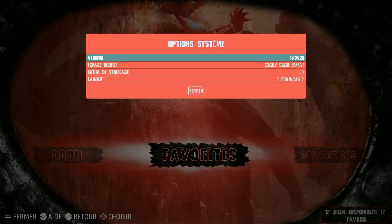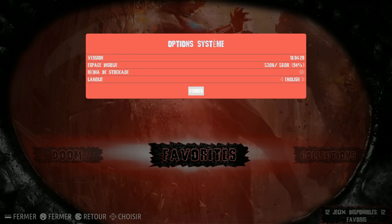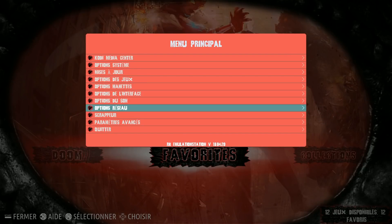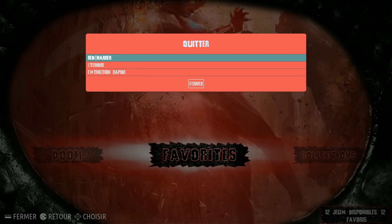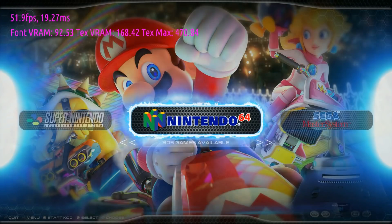Going into Options to change the system language to English. We played some games and everything is working well.